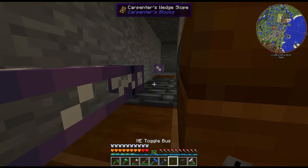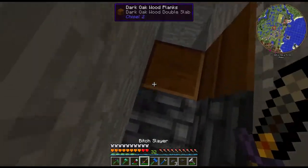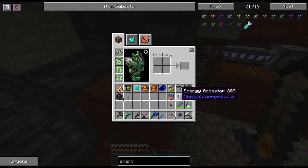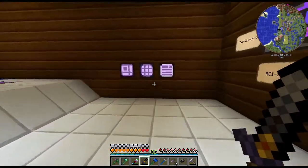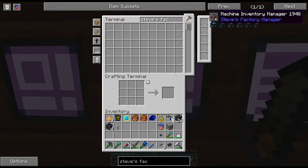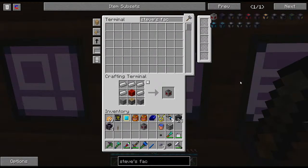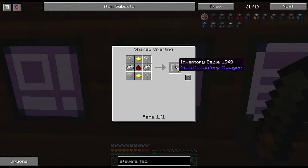I'm out of cable so I need to make some more, which is fine. I'm going to create some things. Actually, I have some stuff we can make that we haven't made yet — the Steve's Factory Manager components. We don't need too much. The machine inventory manager is the brains; you only ever need one. Let's go ahead and get that going.